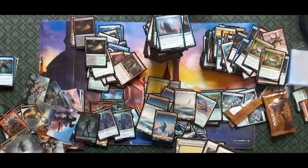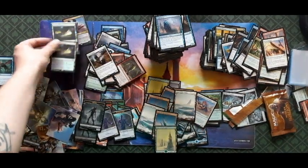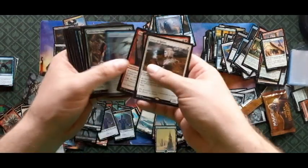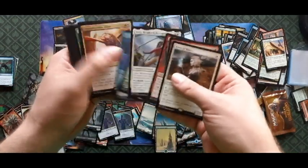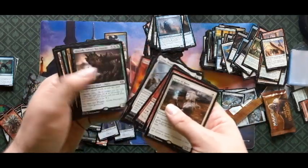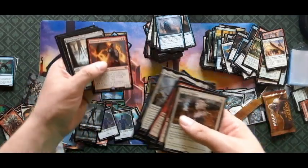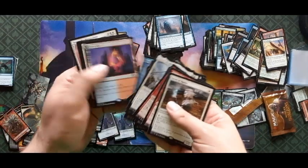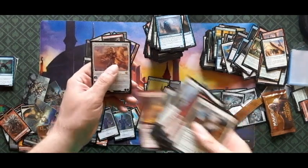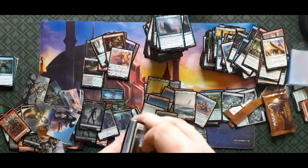Pulled quite a few horizon lands — that was a pretty decent box. We got two Nurturing Peatlands, a Fiery Islet, Collector Ooze, Hogaak, a Sun-Baked Canyon, Force of Negation, Waterlogged Grove, Goblin Engineer, and Syr Alin the Benevolent. Wow — what a box! All right guys, see you next time.